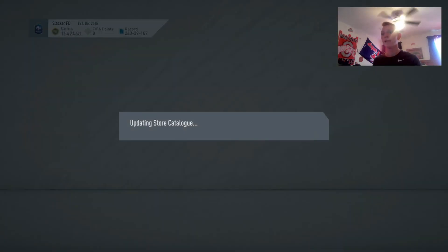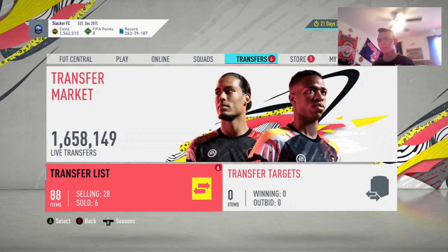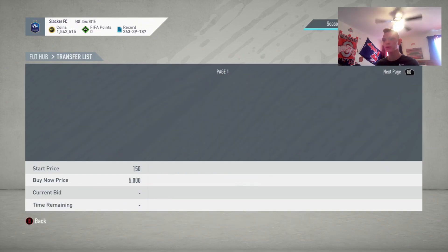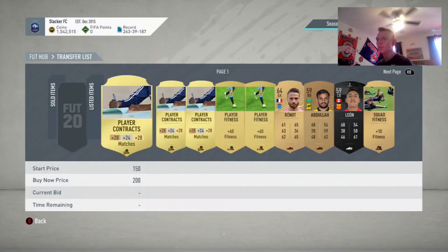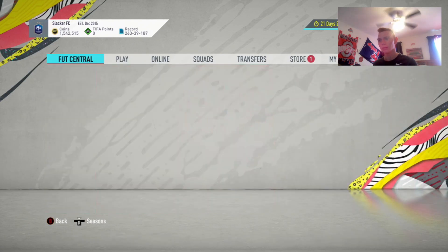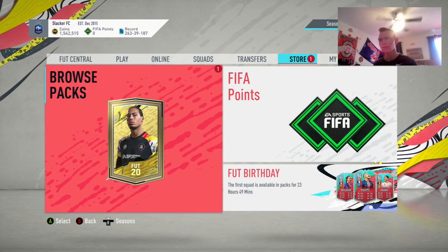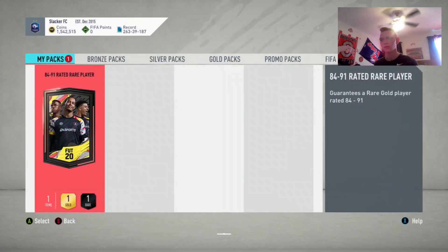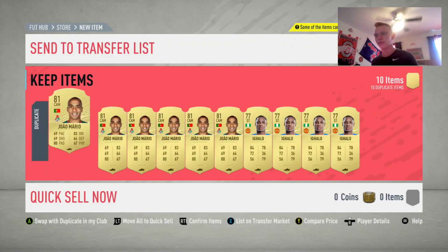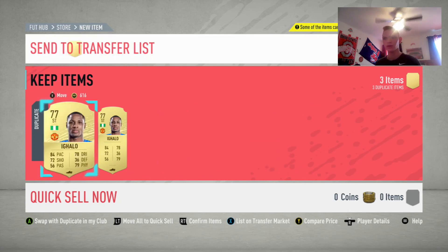We're going to go to Browse Packs here. I do have some items to deal with — I'm going to have to flip to my transfer list real quick. Some items sold here, so we're going to relist that stuff. I just bought some cards right when the SBC came out. They're not popping up here, so maybe they just automatically did something. Now they're popping up when I click the pack, so we're going to go ahead and click all of these guys to the transfer list. I just bought these guys to see if they're going to go up in price.